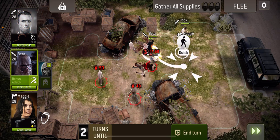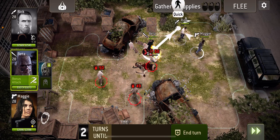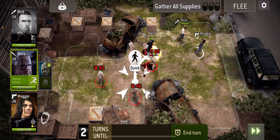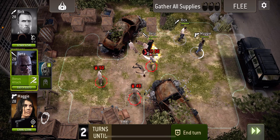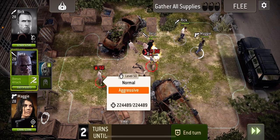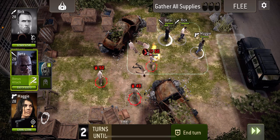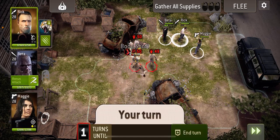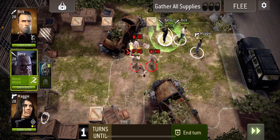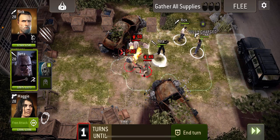And I'm going to save Beta's charge attack for now. I need to be at least here. I want to stay out of the way of these two but I kind of also want to stay within range of the tank so I can get an Overwatch attack on it. So that'll do it. Let's go and hit these — that's going to stun the top one and push the other ones away.